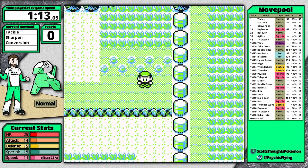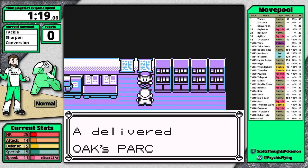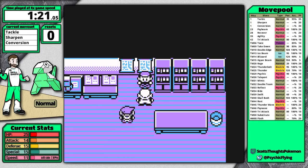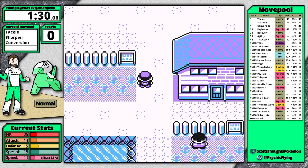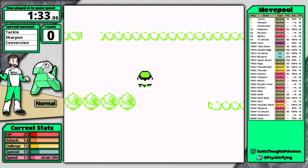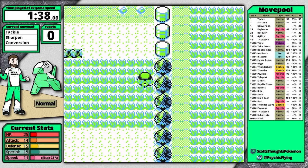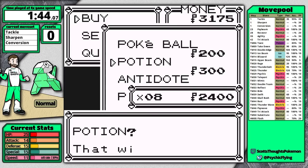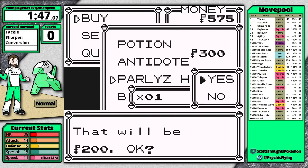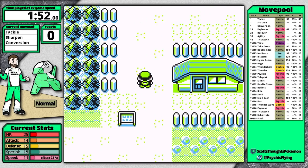On Route 1 the most important thing is to avoid level 6 and 7 Pidgeys. When you get back to Oak, if you talk to him from behind, the rival is on screen for the minimum number of frames — this speeds things up because the rival walks really slowly. I really don't like to proceed with the run if I get more than four encounters, and I buy eight potions, one Pokeball, one Paralyze Heal, and three Antidotes at the Viridian City Mart.